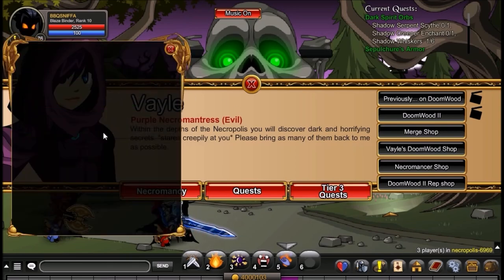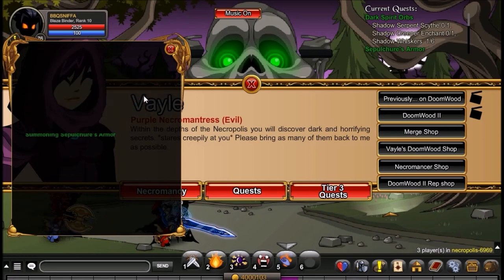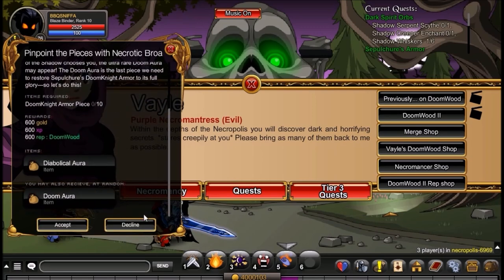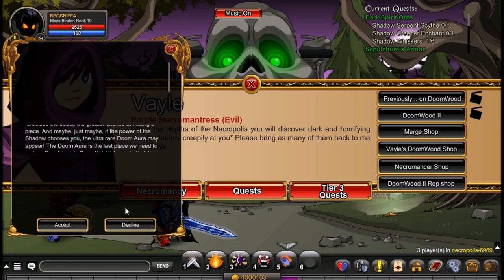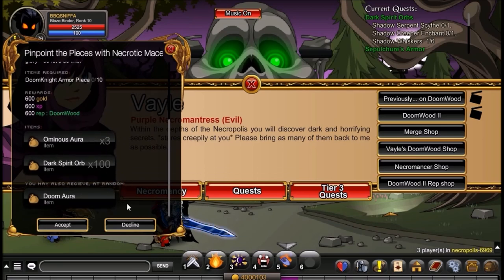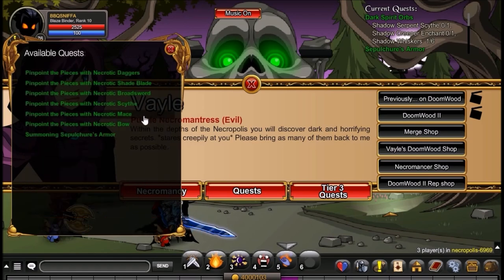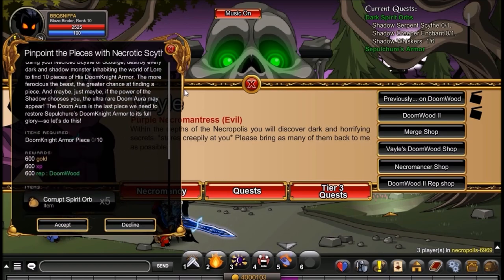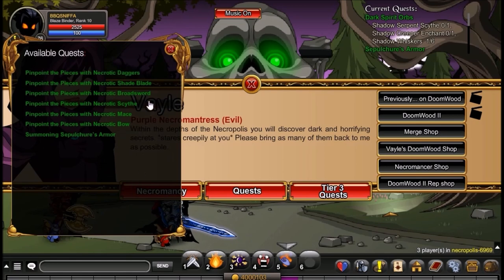So this is basically what you will farm for summoning Sepulchre's Armor. What you will need is 250 Corrupt Spirit Orbs. You can get the Corrupt Spirit Orbs — I would just recommend farming the Mace, because it gives you 100 Dark Spirit Orbs. You only need to do this about 250 times, and by then you'll have enough Ominous Aura. I'm pretty sure the Corrupt Spirit Orbs are dropped by the Scythe, but it's not required. Honestly, I just farmed the Mace — I didn't farm any other weapon, I just put the grind in on the Mace.